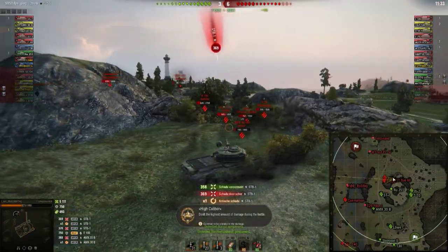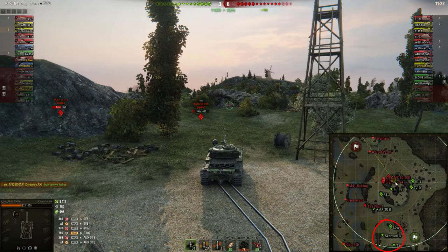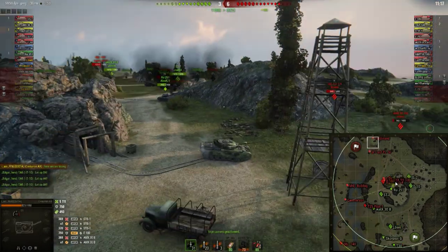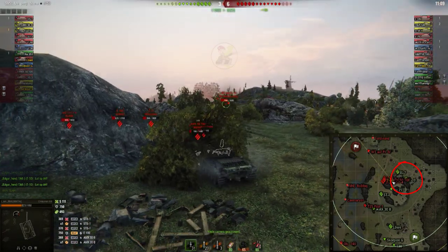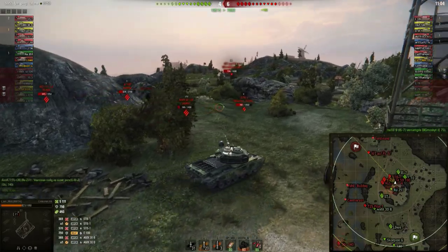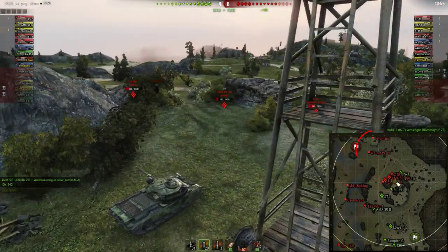Here IMRNG takes a few shots but also receives some. His total damage is already above 5000. The T30 and the Scorpion G are still at the same spot as at the start of the battle. The team finally made a good decision by taking the IS-7 and T10 around the hill to get those tanks — which IMRNG is doing a great job on. But this is something they had to do way back in the battle. There are still two tank destroyers at A4 and B4.